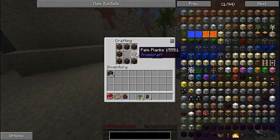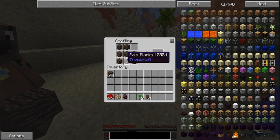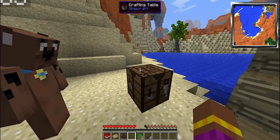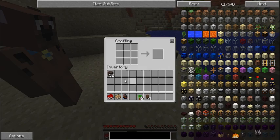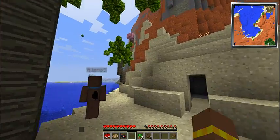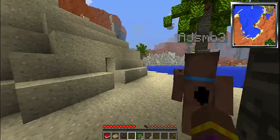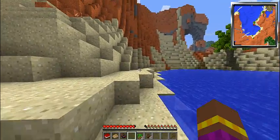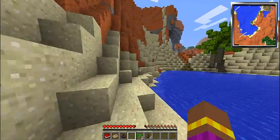Make a chest to put your good stuff in. I'll make a chest — I have a lot of wood. Wait, what's a chest recipe? Palm wood is not working for a chest, it only makes sticks. I don't have any other wood. Where's the closest normal wood, like palm trees?